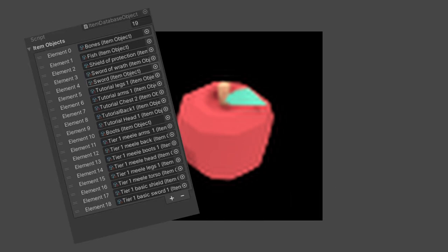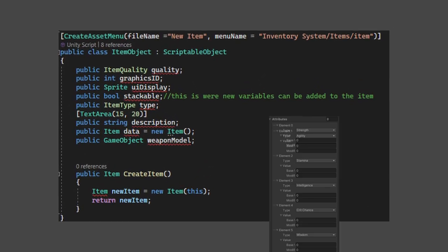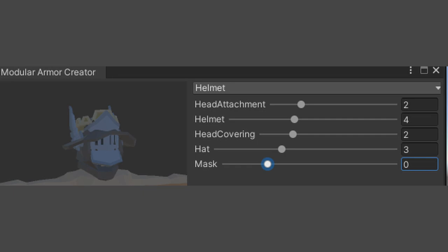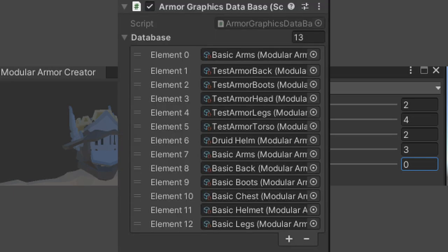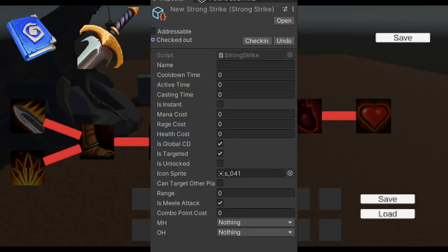This is an inventory slot, and contains the item ID and item amount. The item ID references the index that the item is in the item database, which is stored in a scriptable object. The item object in the database has many values, including its type, attribute buffs, and graphics ID, which represents a wearable armor component stored in the graphics database. When an armor piece is put on, its attributes are applied to the player. The game features a robust ability system, similar to the likes of World of Warcraft. Abilities contain cast time, active time, and a cooldown, which can be shared if it is part of the global cooldown.